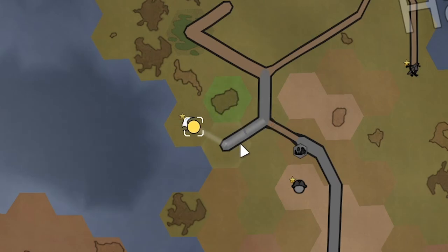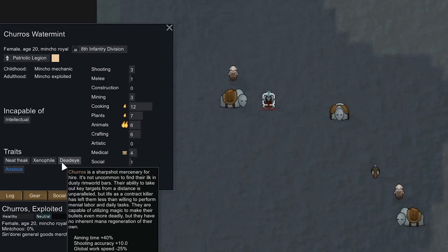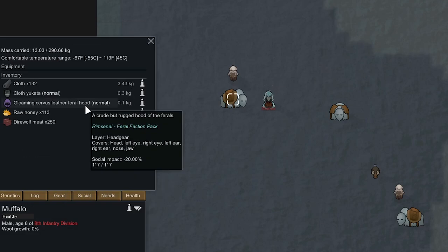That was taking a while but if we move towards the road it's only going to take not that long. Once we're fully on the road and in the middle of the tile, I'm pretty sure we're now considered in that tile. We're able to attack the caravan again — it's just being guarded by one Mincho Royal who is a Deadeye class. Unfortunately they have no passions for shooting. As far as the loot, nothing too good here.